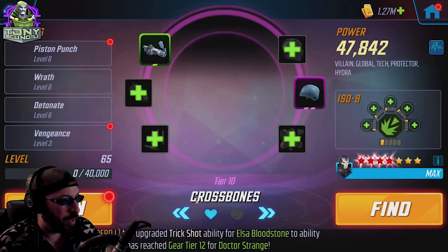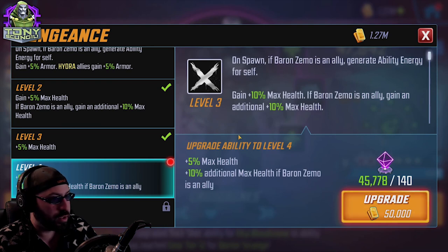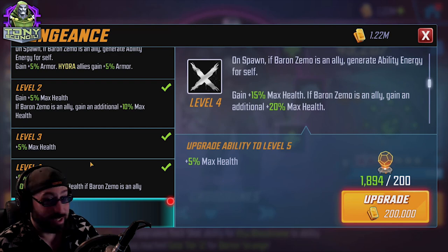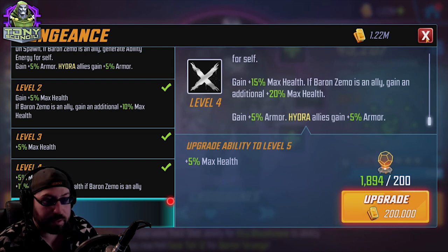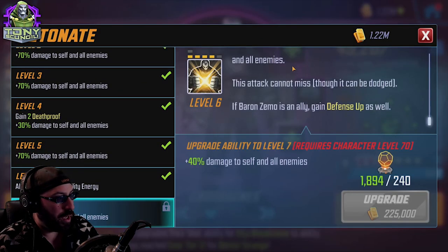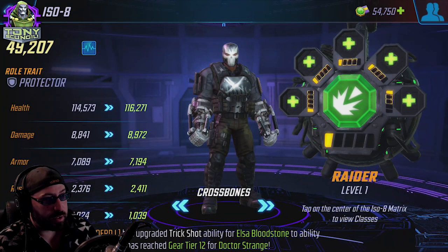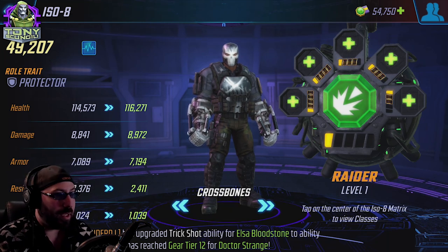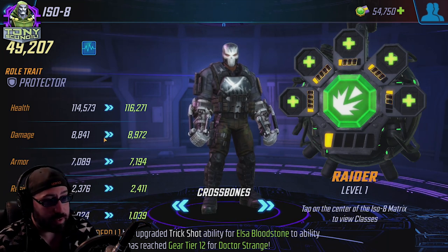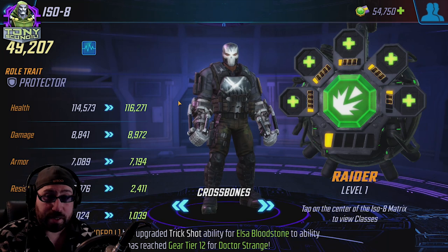Crossbones — you can go multiple different ways on him. You can even never put a tier four into him. As far as his passive is concerned it does nothing other than boost his armor and increase his own health. His ultimate, Detonate, cannot miss although it can be dodged, and it hits everybody — which is another strong reason for Raider. The first thing he does on this team is going to be his ult, so a crit will likely apply Vulnerable on somebody. It's not unreasonable to put Crit on him, or you can just boost his damage — his damage is pretty average, so getting it higher won't hurt.